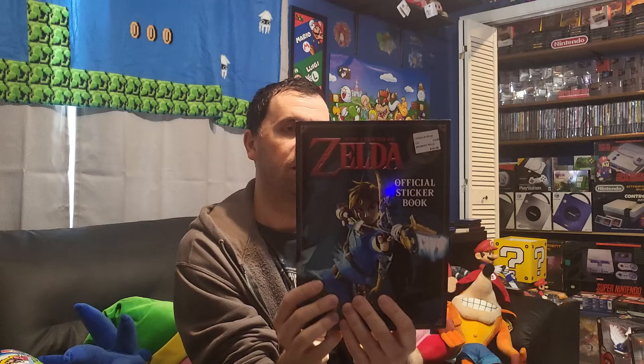Another thing we picked up from Walmart — we actually did a short about this — is the Legend of Zelda official sticker book. It has such great art. I'm not hugely into stickers but I love the Zelda art, and this has a lot of cool content. It's kind of a kid's book but really cool — even I enjoyed the art. I think it makes a nice little coffee table book. It generally goes for $12.99 and we got it on sale for $10.38. That's going into the collection.